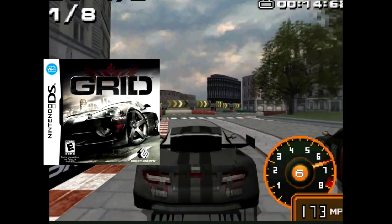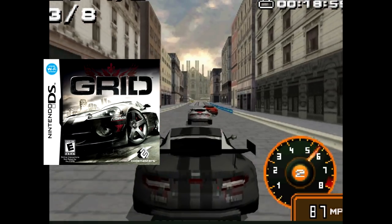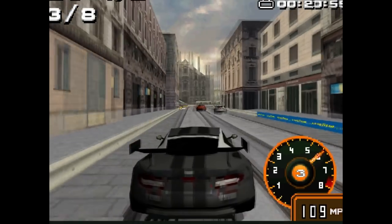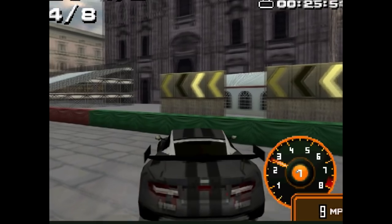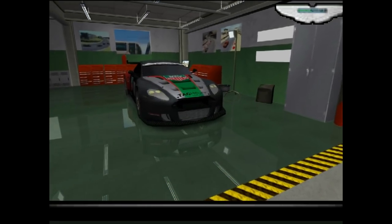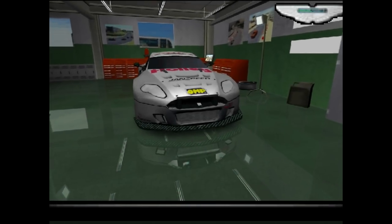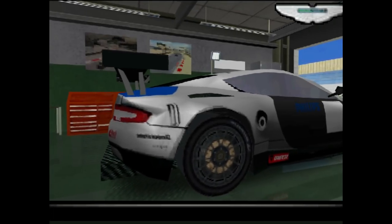Race Driver Grid from 2008 is again a handheld adaptation of a larger game. Codemaster's stylish racing game was adapted for the DS by Firebrand Games and the results are commendable. All the levels and cars just look great, particularly in the car select screen where they could hone down the detail. I couldn't really get used to the car physics but it's a decent little game. It's fascinating to me that a simulation-esque racer was even attempted on the DS and it's even more fascinating to me that it isn't awful.